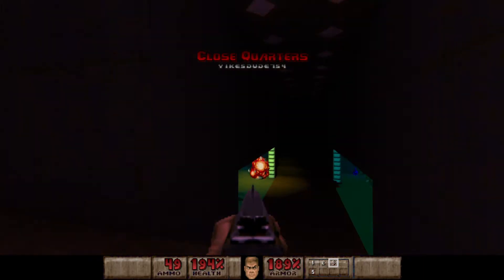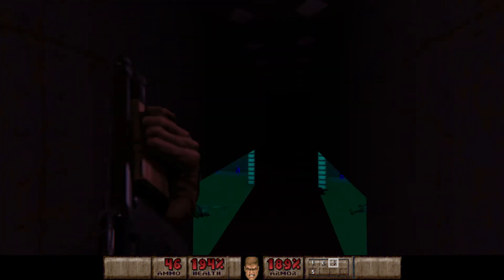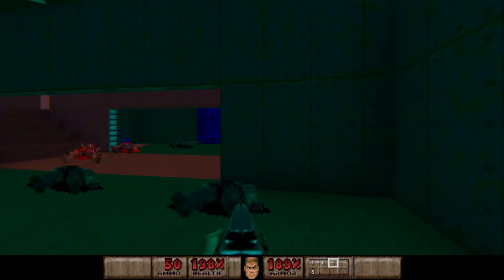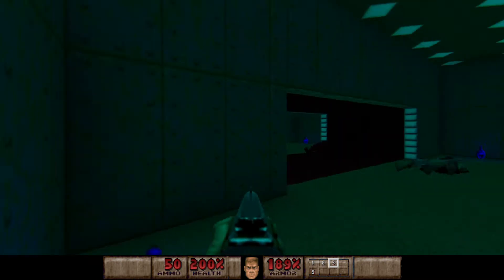Immediately we are going to have 4 shotgunners and 2 Imps to deal with on either side of the room. You have to be careful here because these guys can hide in the rooms — they dip back a bit so there is enough room for them to sort of hide back there. So make sure you kill them.